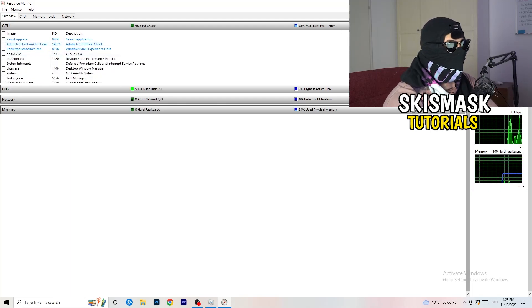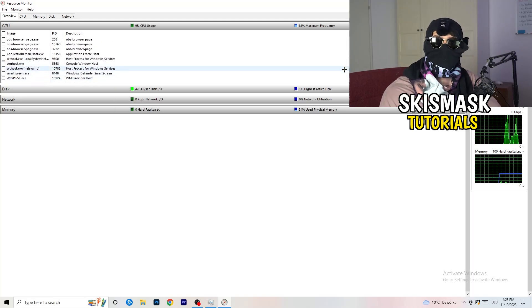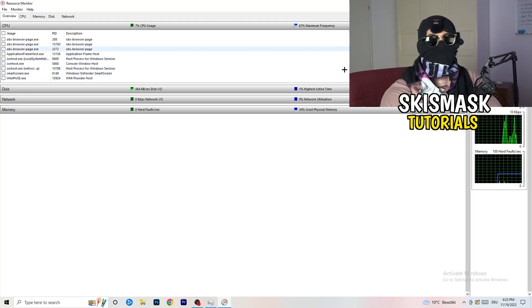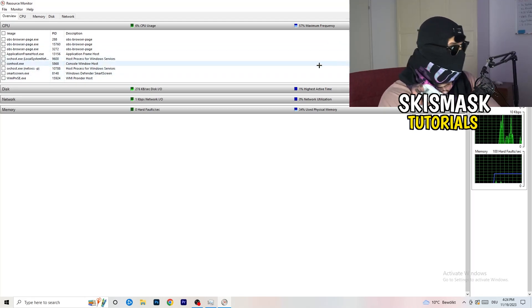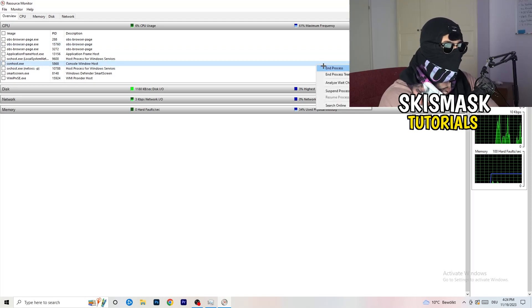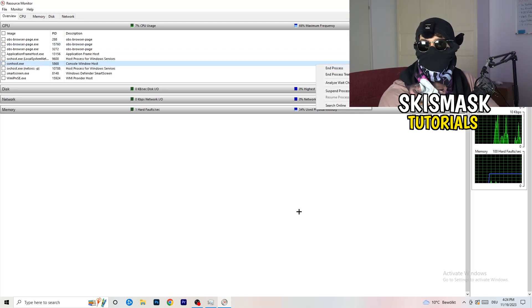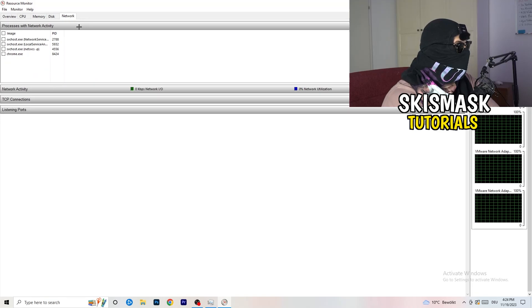Now you can see programs that are running and suspended. You need to go through and end every single task that is currently using your Wi-Fi or ethernet — anything using too much network or anything not related to Windows or your game. Right-click and click 'End Process' for every single process you want to close.